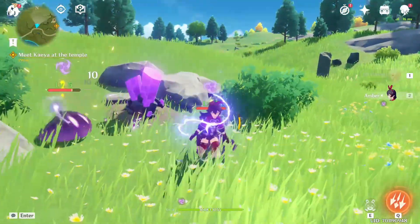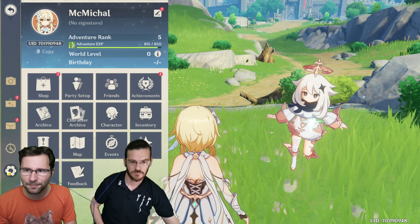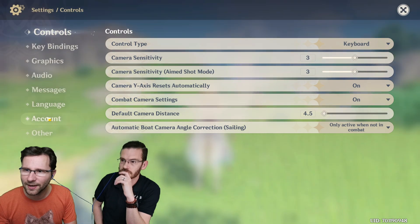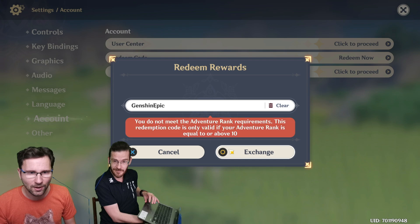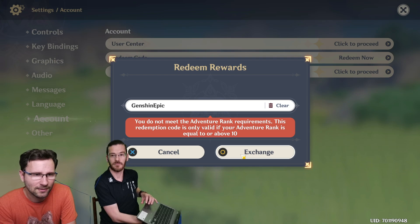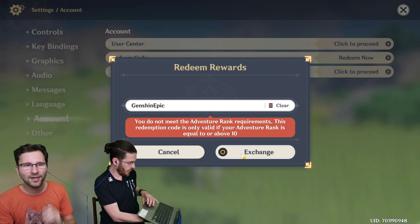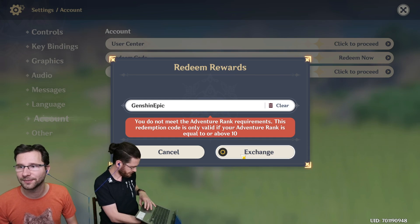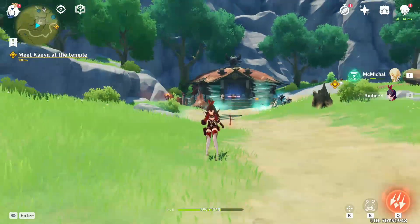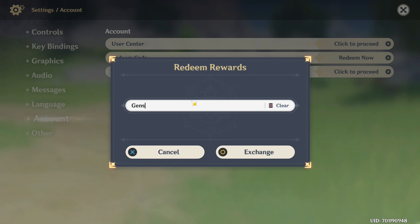We didn't know where to put the code at first, but here's how: hit Escape, go to Settings, then go to the Account tab, and click Redeem Code.